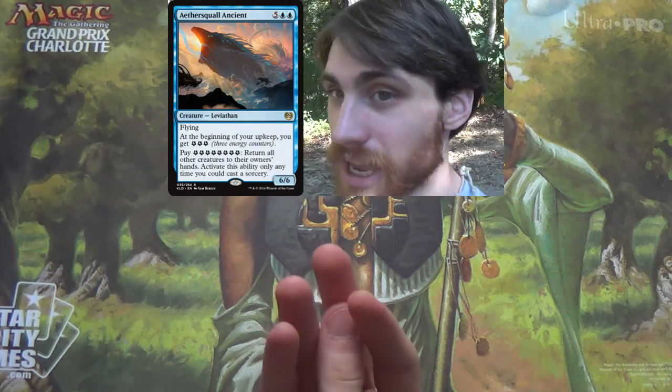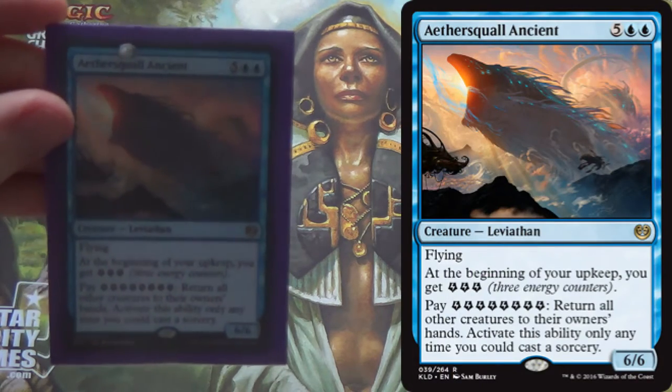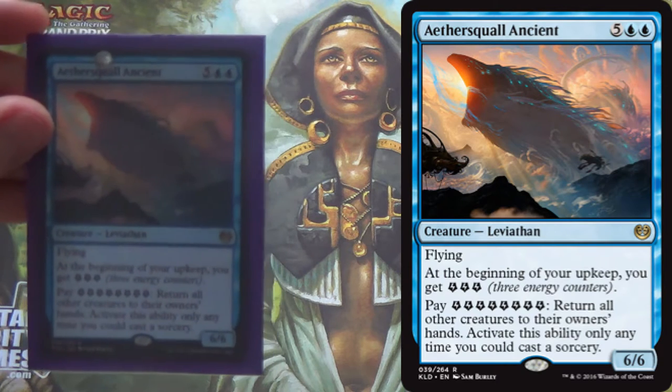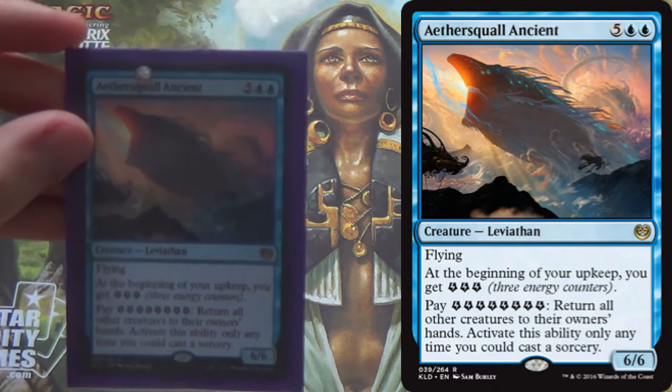Something that I was talking about as soon as I found out this was spoiled — it's the card Aethersquall Ancient. I made a video at the time saying I think you can make a deck out of this, I think that this could be an archetype — decks that revolve around Aethersquall Ancient and abusing it.